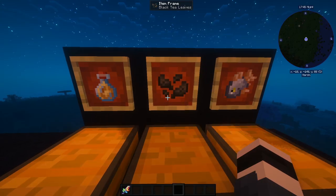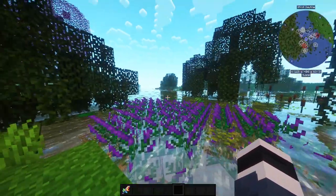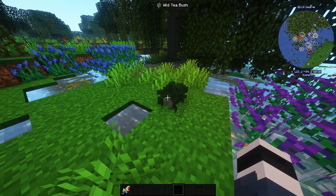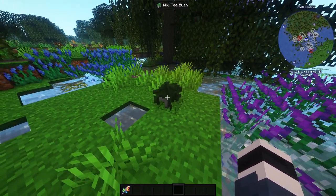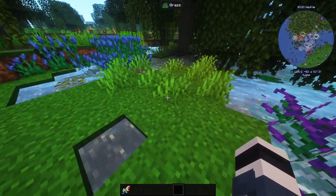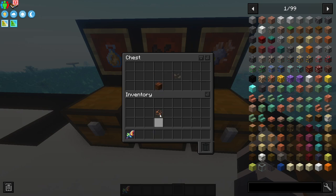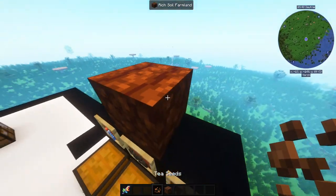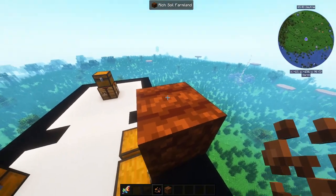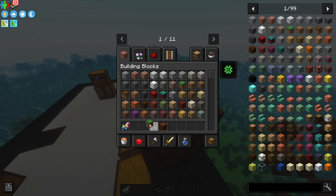The next item is black tea leaves. You find those in swamps — conveniently, we have a swamp near our build where we showcase things. You break the wild tea bush and get the seeds. You might think you can just plant them and bone meal them, but the thing is they can't be bone milled.